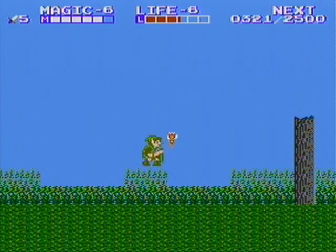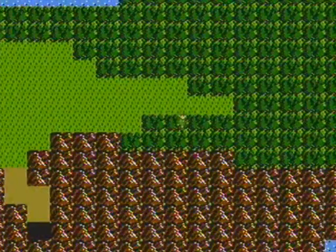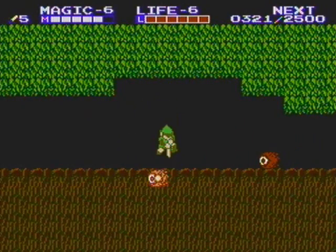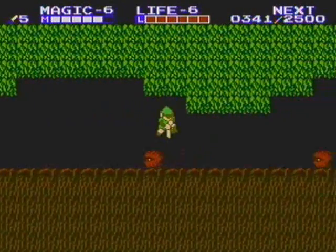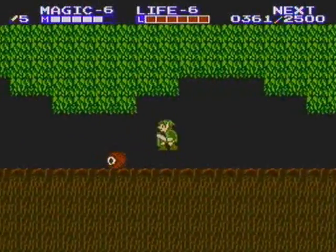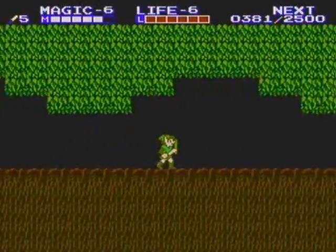We're pretty much just heading to the 4th Palace right about now, but actually no, that's not entirely true. There's a few things we have to do — a few errands to run before we get into the 4th Palace. Namely, we have one more spell to pick up and we have to get the Upward Thrust, which is not nearly as useful as the Downward Thrust, as you can see here.